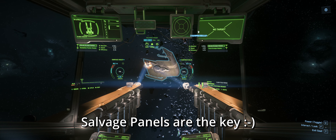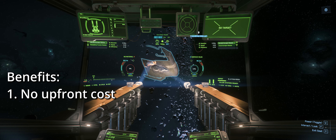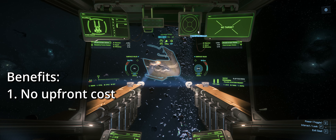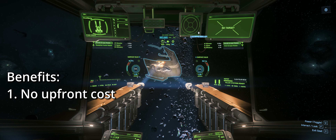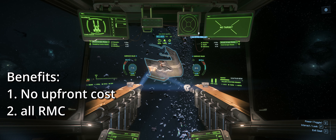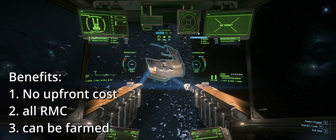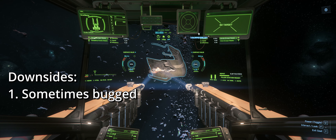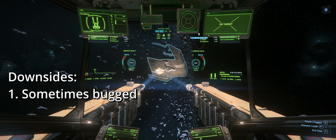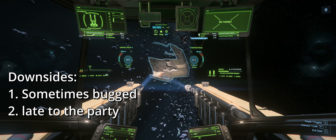Panels are a little bit more difficult to find; however, they can net you a decent loot. The benefits: they cost nothing but time, so there is no upfront cost. Second, they are pure RMC, which is high value. And third, they can be farmed and are usually closely packed. The downsides are that they are sometimes bugged and can take a while to spawn, and if you are already on location you can bump into them without knowing.